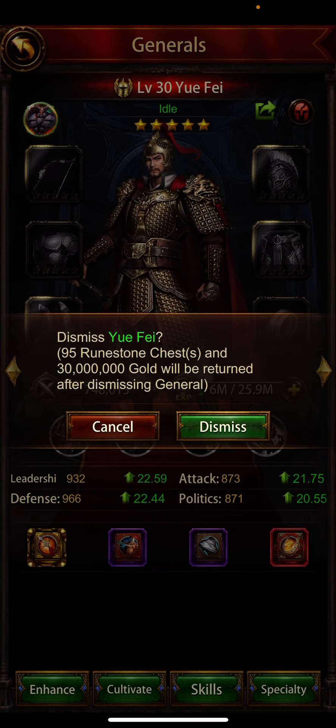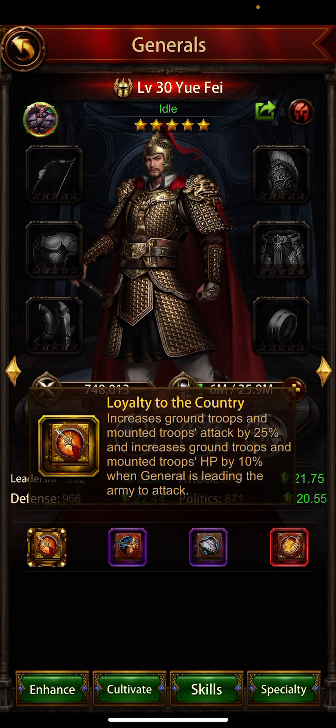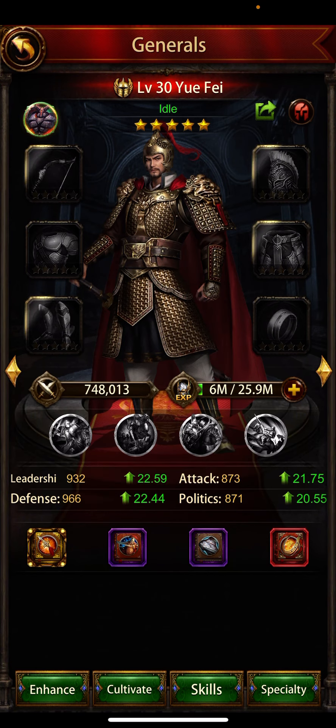I suggest before selling, check your general list and general power. Discuss with your friends and find out which general is better for hunting or attacking, then decide to sell. But if you have three or four of the same general, it's up to you if you want to sell. Thanks guys, thanks for watching — have a good one, enjoy your game.